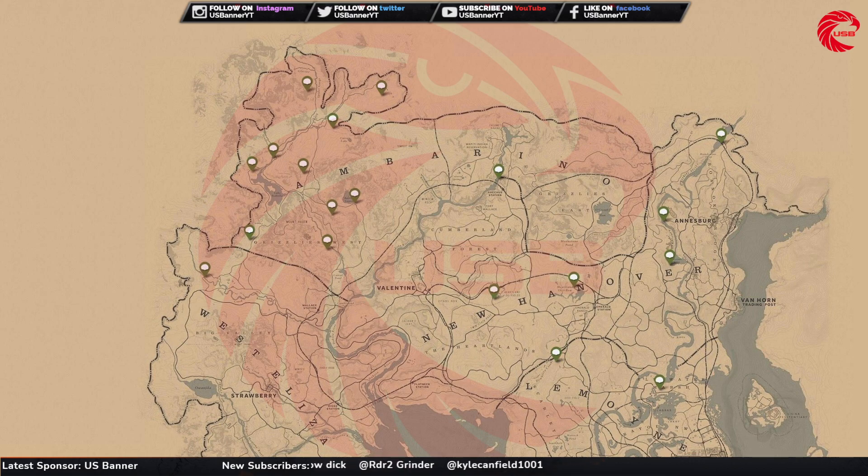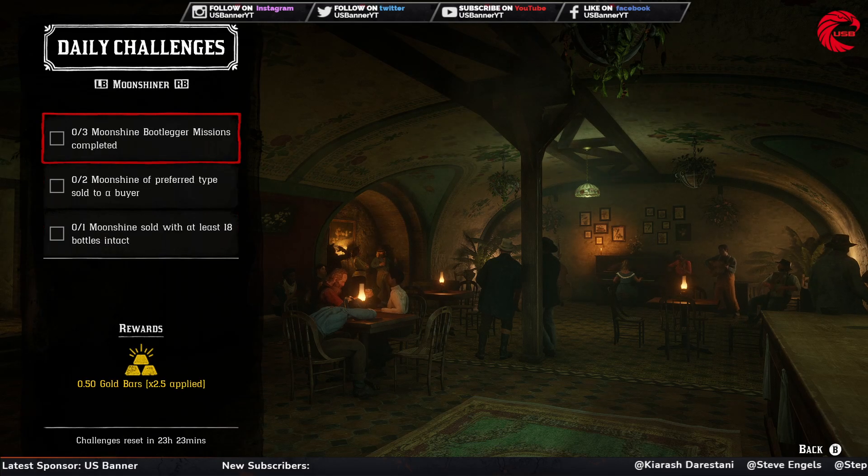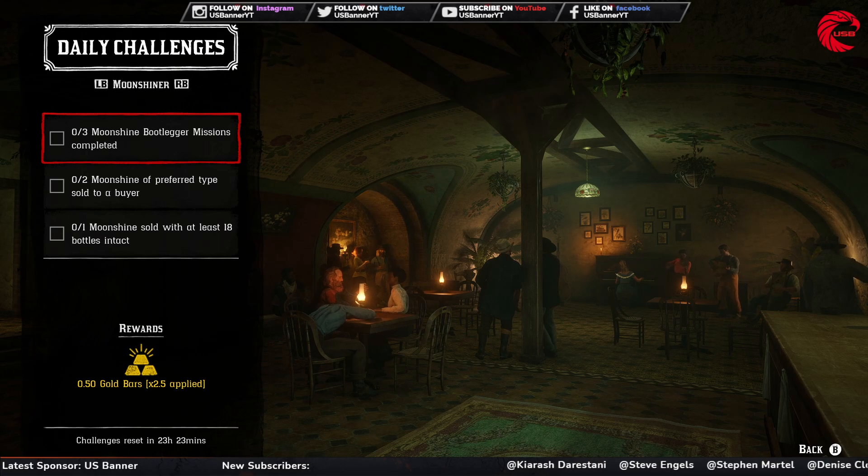After that you have to find three fossils. Here is the location for fossils in Red Dead Online for today, 21st November - go to these locations and collect three fossils. Make sure you have a metal detector and a shovel to find fossils.